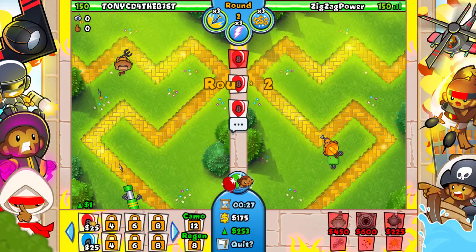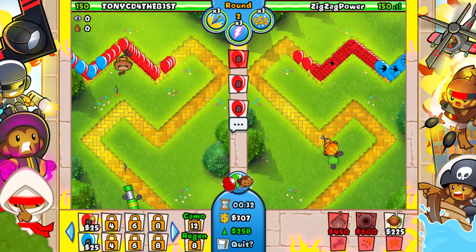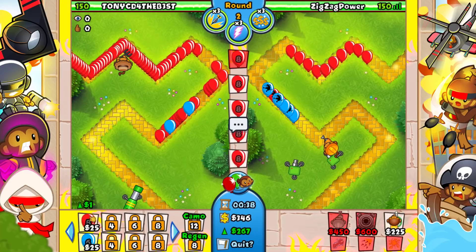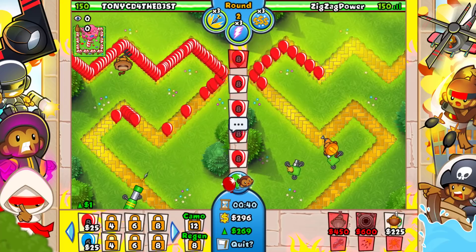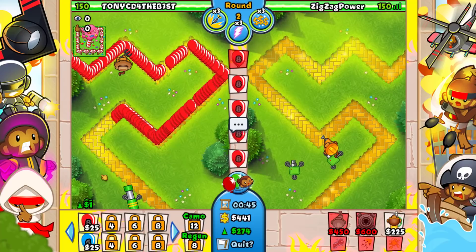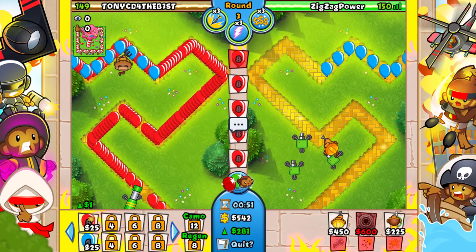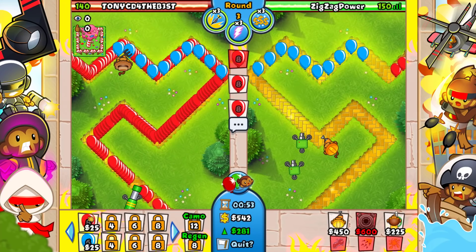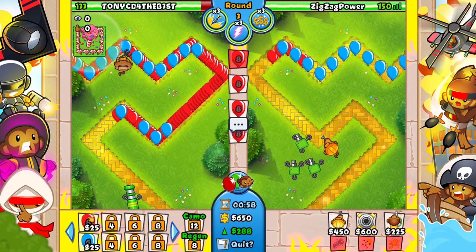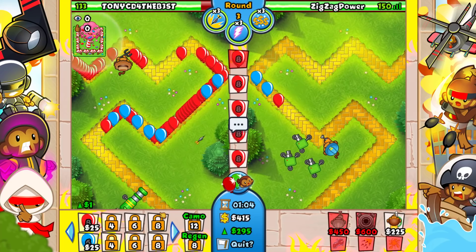He lets the game run — rip. I'm putting this to last now. He's sending me a little stuff but I can easily defend this. I'll probably upgrade to sprockets at some point but for now I can go for fast engineering as well. He goes eco boost — he might be really aggressive with dartling gunner. Let's go for faster engineering just to be safe.